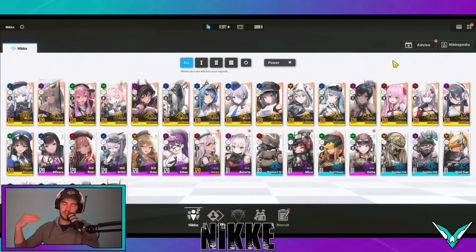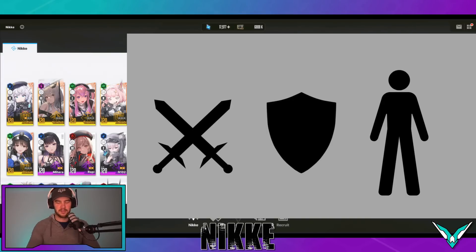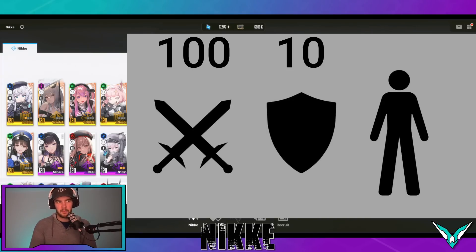Essentially what happens is with a shield in this game, as opposed to other games where — let's just play with basic numbers — say your shield value is 10 and an enemy does 100 damage. In a lot of cases, the shield takes 10 damage and you take 90. In this game, the shield is like a substitute. So if your shield value is 10 and the enemy does 100 damage on a single hit, and they do 100 damage into that 10 shield, you take nothing. All it does is overkill the shield.